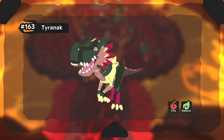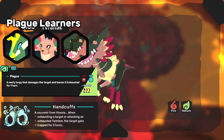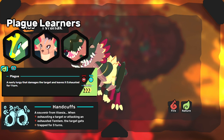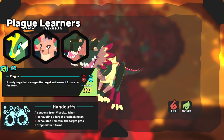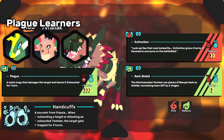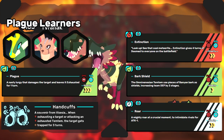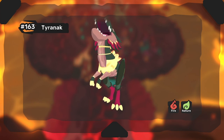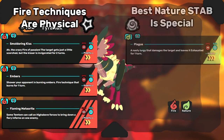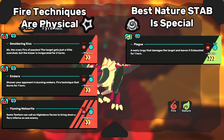His movepool is really interesting. He's one of the three Tems that learns Plague, which gives him the same handcuffs utility as Vulfi and Amphiteer, and a spammable 3-priority move makes up for his low speed. He also has access to some neat stuff like Extinction for Doom strategies, Bark Shield for teamwide defensive support, and Roar, which could be useful if we get into a more physical-centric meta again. The biggest issue with Tyranak's movepool is all of his fire moves are physical, while Plague is special, forcing him to be a mixed attacker depending on if you want to use nature or fire moves.